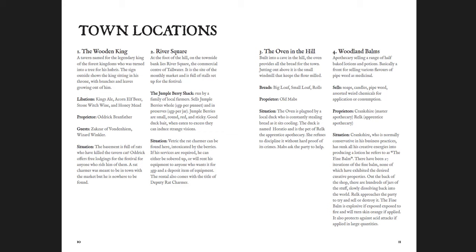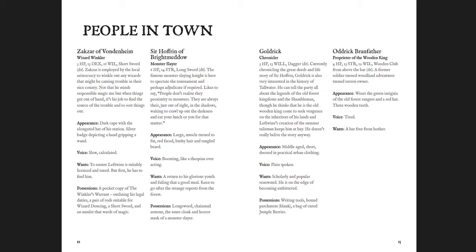This adventure really feels designed for young players — not necessarily just little kids, but it has that tone. You're dealing with things like a basement full of rats where you can find the rat charmer, who can make you a deputy rat charmer and give you his equipment to round them up rather than just squishing them. The stuff happening in town is not necessarily high adventure or high heroism — it's really silly local things. You could obviously change that, but that's the tone. Everything has a reason for being there, and you get the people of import, what they want, what they have, and how they appear — a bit of role-playing advice, which is nice.